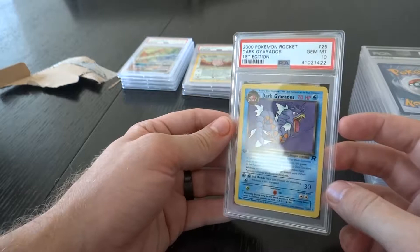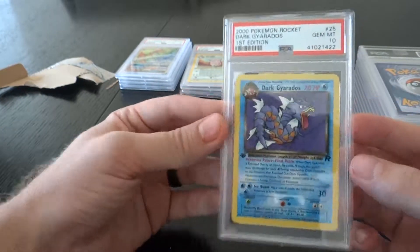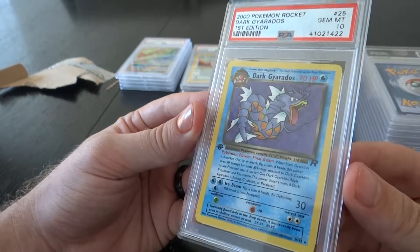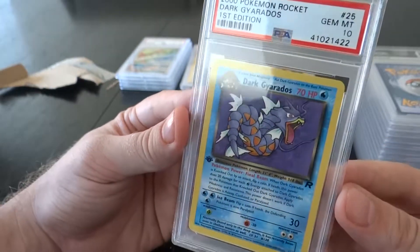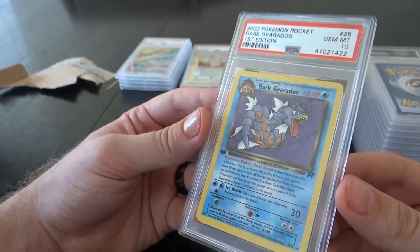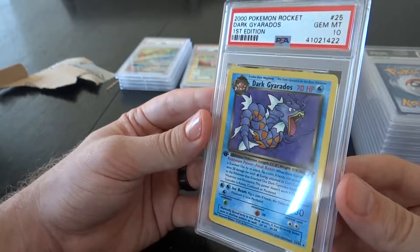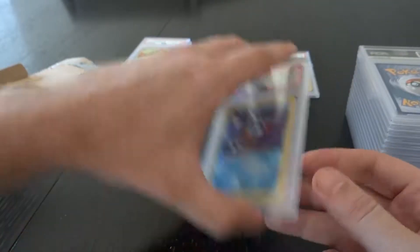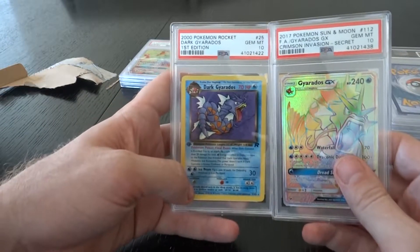Holy crap — my first PSA 10 Dark Rocket, Team Rocket, first edition. It's a rare, it's a non-foil, but that is a PSA 10. I pulled that myself from a pack that I bought online, graded it, and now I got a 10. Hell yeah! Two Gyaradoses at 10 now — that's awesome.